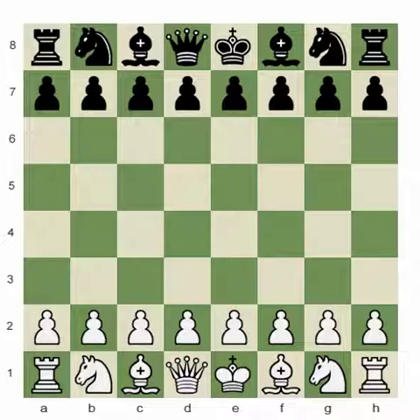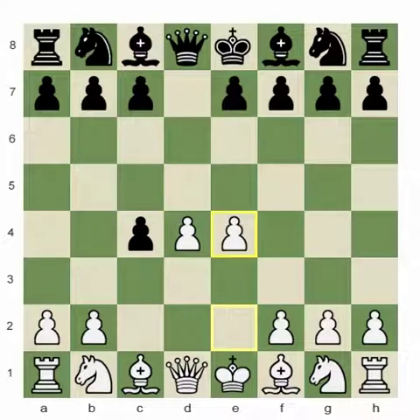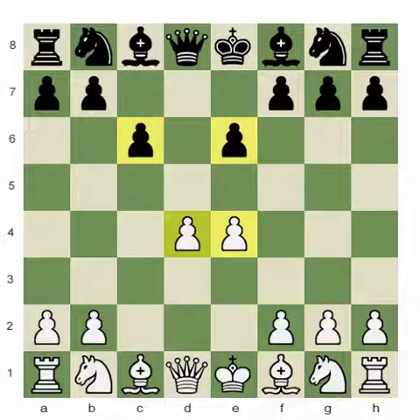As I foreshadowed, what I'm talking about are situations where we reach a Caro-Slav structure. Let's say we end up reaching it something like this, because right now what I'm trying to illustrate is just this structure — forget about the moves by which we played to reach it. We'll even just get rid of this bishop back here so you can focus on the pawns.